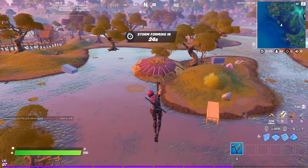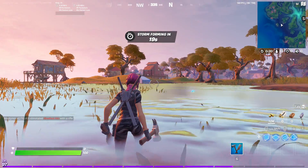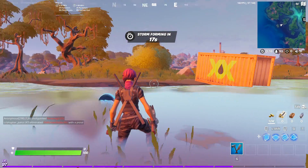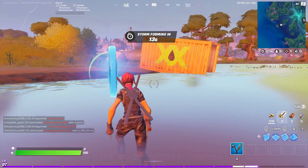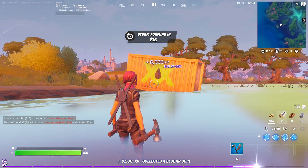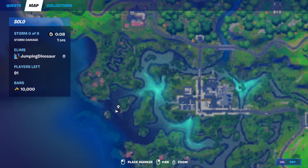Here we are at the second blue XP coin. We are southeast of Shantytown and southwest of Slurpee. It's here in the water, right by this big metal crate. On the map, here we are.